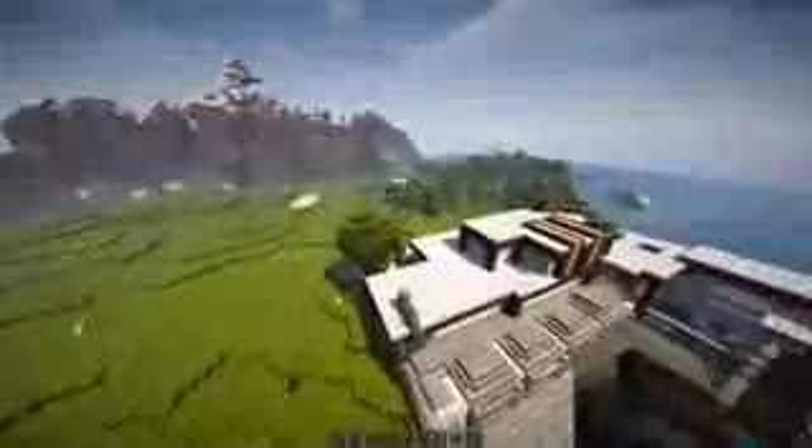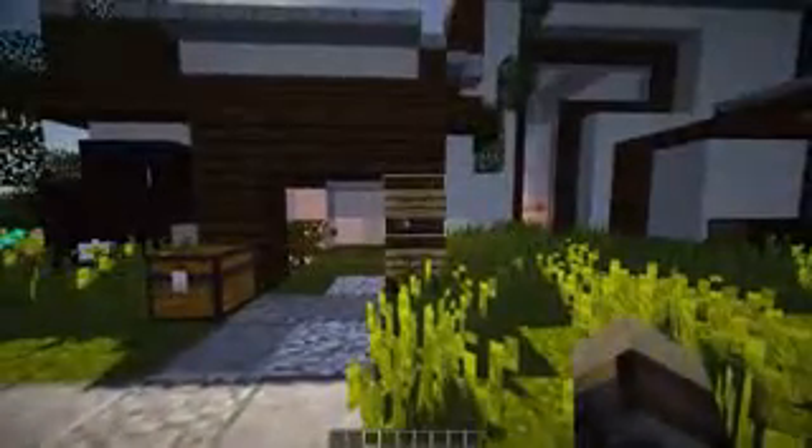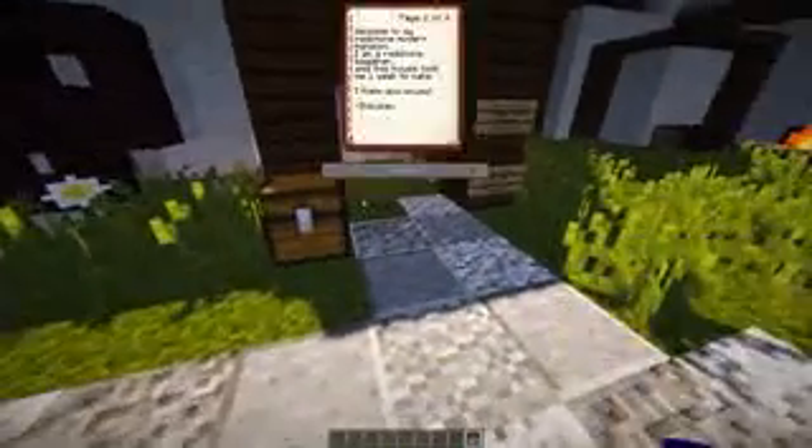Let's go ahead and get started. Here we are at the front of the house - it looks really nice and modern. We have two signs over here by the front door: one says 'made for Twist,' which makes me feel super special, so thank you again Lolin for sending in that map. We also have a sign indicating that some of the lights turn on at night, which is pretty cool. There's also a chest over here with a book that says 'welcome.'